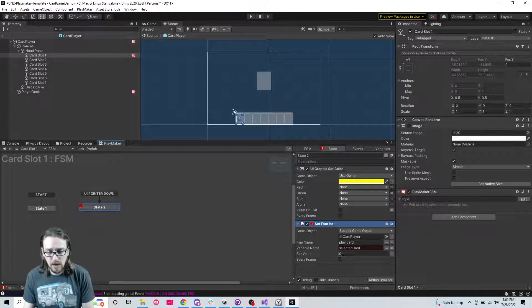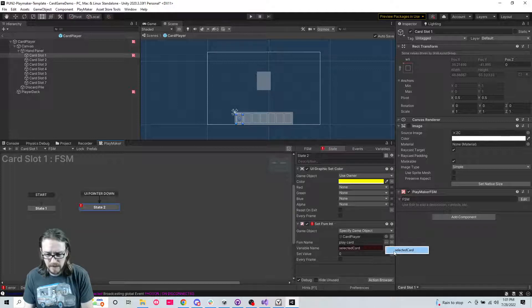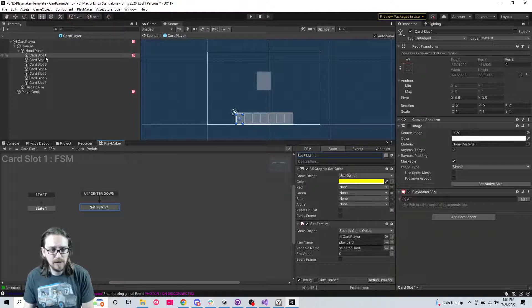I'm not sure why that's red there - I selected 'selected card', there we go. On pointer down, that's what we're going to do - set FSM int. Now I'll call this state 'select highlight selected card'.